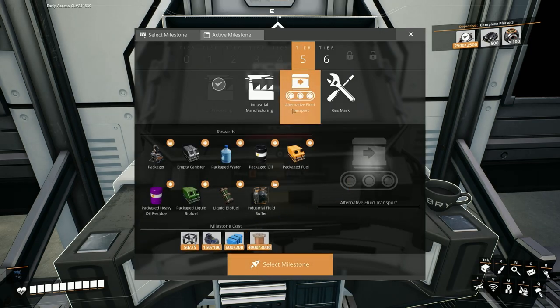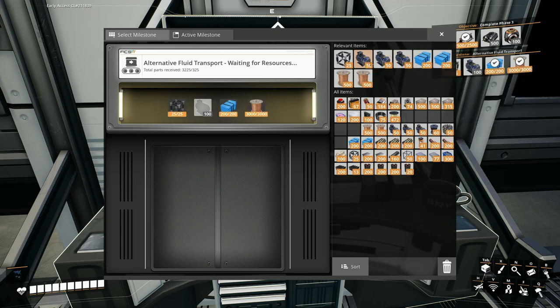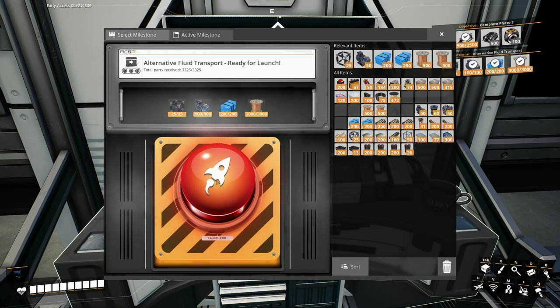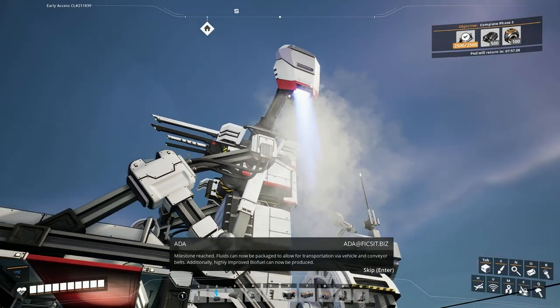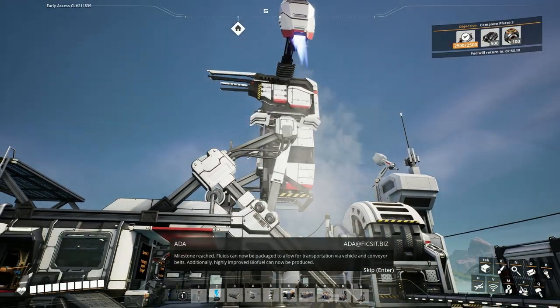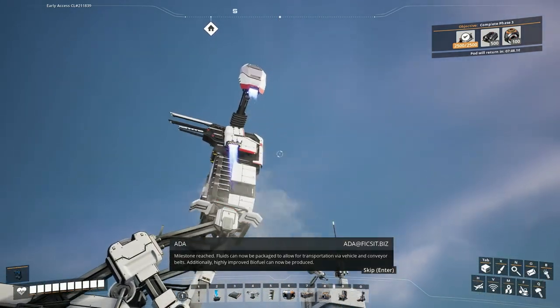Without further ado, I said at the end of the last episode that this would be the first thing I unlock, and it will be, because I want packaged fuel — it's quite an important one. We'll send all of this stuff to our friends in the sky via our trusty pod. Milestone reached: fluids can now be packaged to allow for transportation via vehicle and conveyor belts.